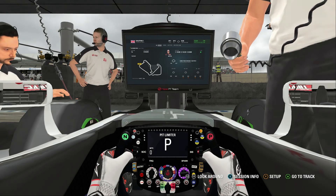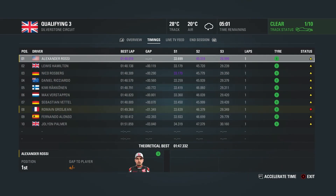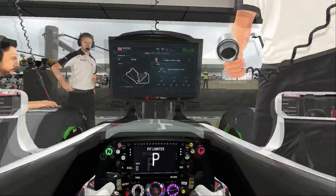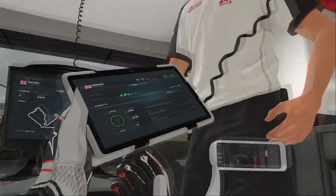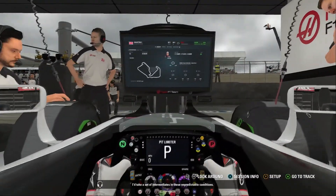Heading back to the garage to fit the new set of intermediate tires for one more attempt. We're just over a tenth quicker than Lewis Hamilton. Nico Rosberg is a further two tenths adrift. So we're three tenths up on Rosberg and a tenth up on Hamilton, with one more attempt to go. We're going to throw on that brand new set of intermediates, head back out, and try to solidify that provisional pole position.